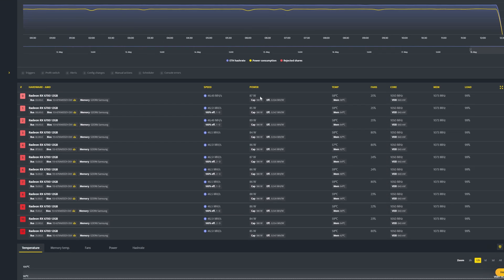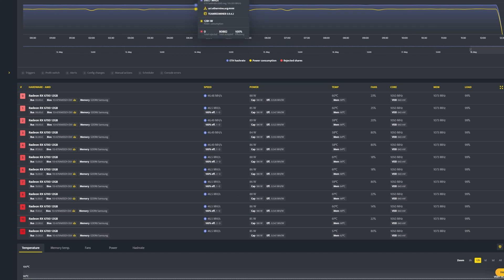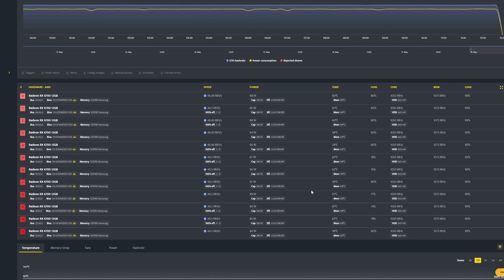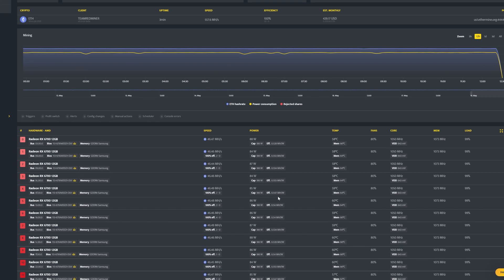On the dashboard, the per-card wattage went from 100–110 watts down to 80–89 watts — very promising. The fan speeds show 25%, which is a little strange and may just be the dashboard taking time to update. I'll keep an eye on temperatures. I'm going to let this sit for a couple more minutes and then take another video to show what this rig is pulling from the wall.